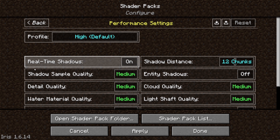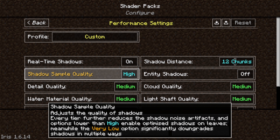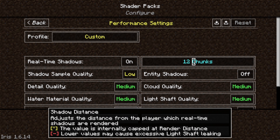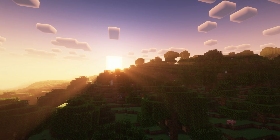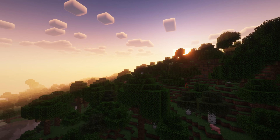The biggest performance killer is your shadow quality. Turn this way down because, as far as I can tell, there's not even much noticeable difference. Another thing you can turn down is the shadow distance, because chances are you're not even going to be seeing those shadows from that far away.